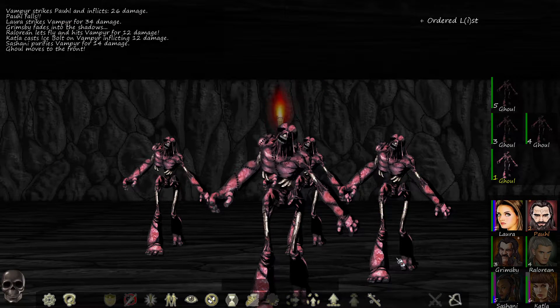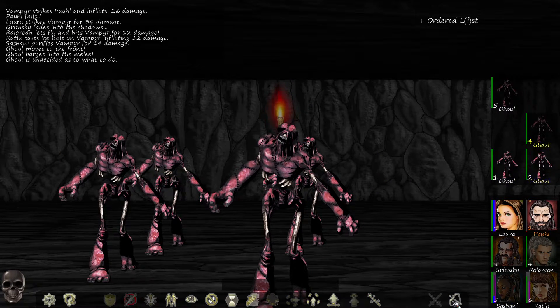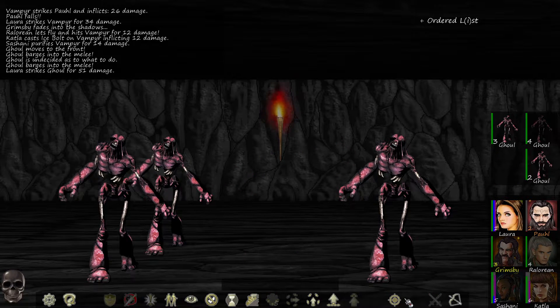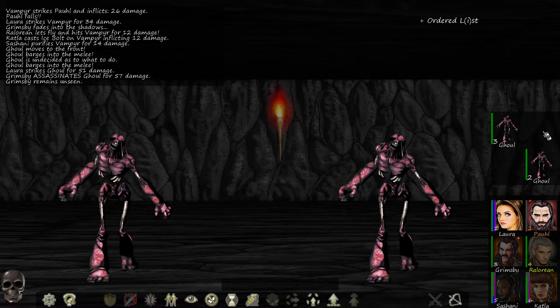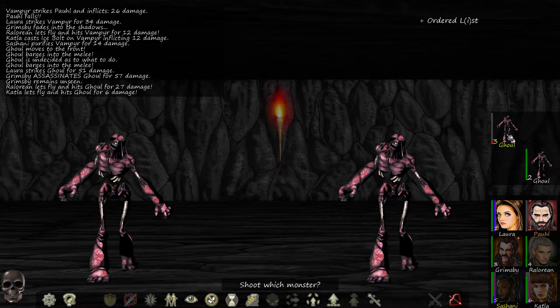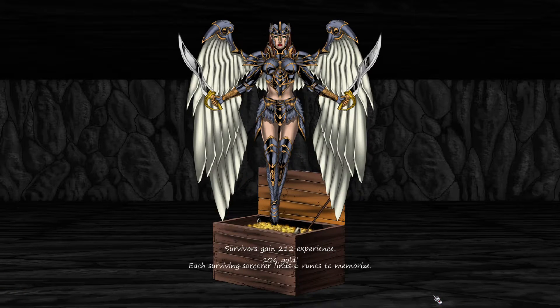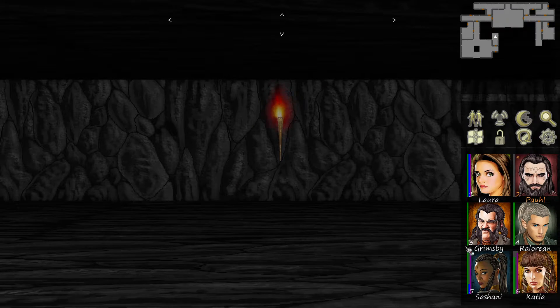Now it's just cool — we have to worry about shooting the ghoul. All the ghouls are acting. Laura finds a ghoul, Grimsby assassinate a ghoul, Lorian shoot a ghoul, Katla shoot a ghoul, Sashani shoot a ghoul. Laura kill! 212 experience, 106 gold, and six runes.